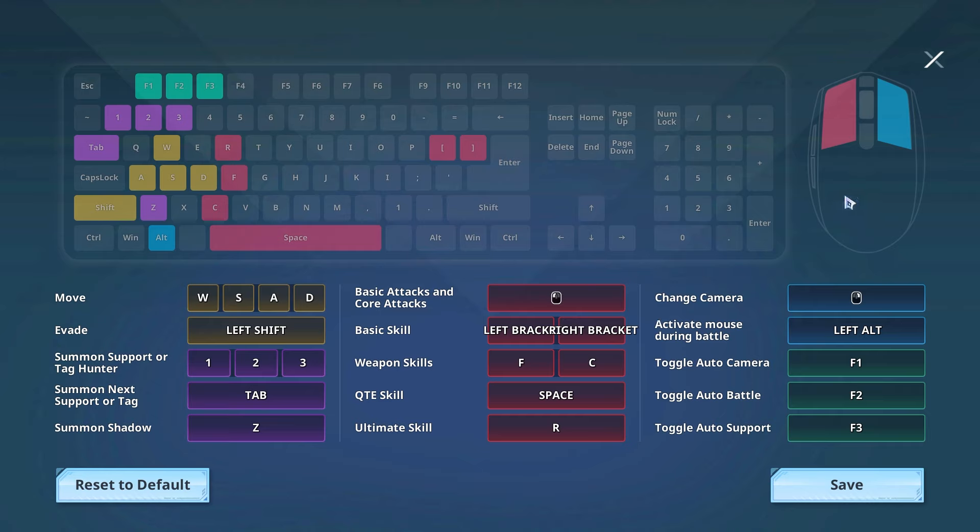With Q and E now being free, I bump those down to my weapon skills. I love this personally because I can use it at any time with my ring finger or index finger. I find this to be a better switch when it came to the weapon skills.